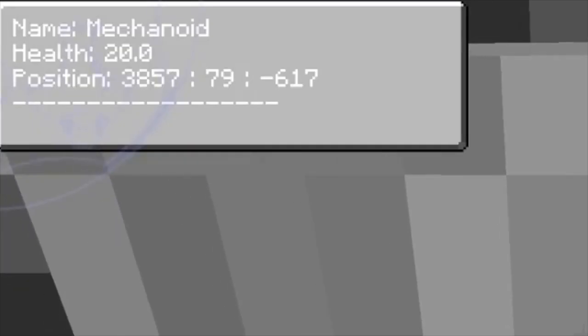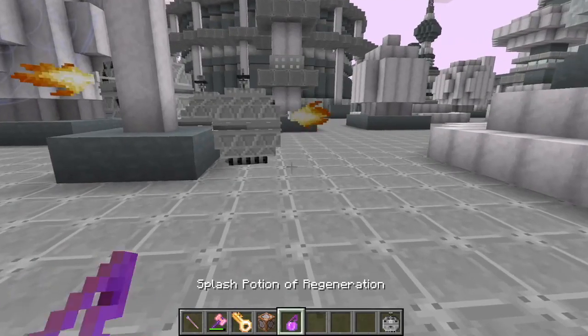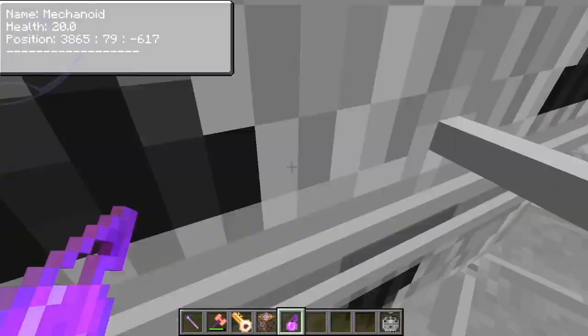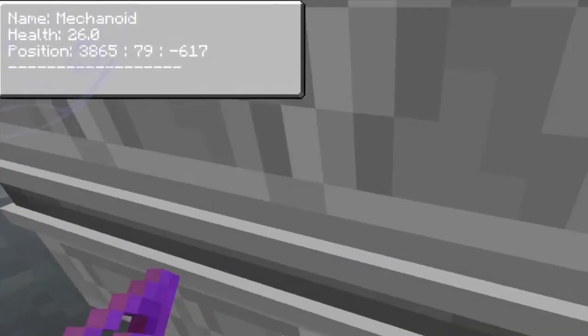Mechanoids spawn with 20 health, the same as the player. However, their maximum health value is 40, meaning that potions of regeneration can be used to double their health and create extra power from Mechanoids.